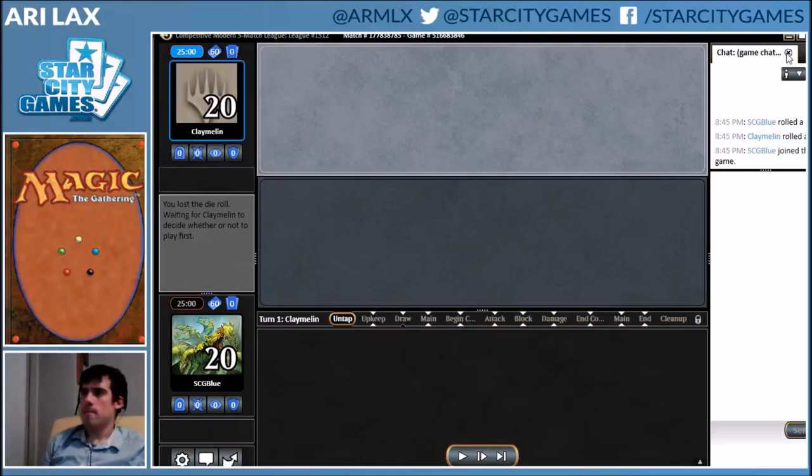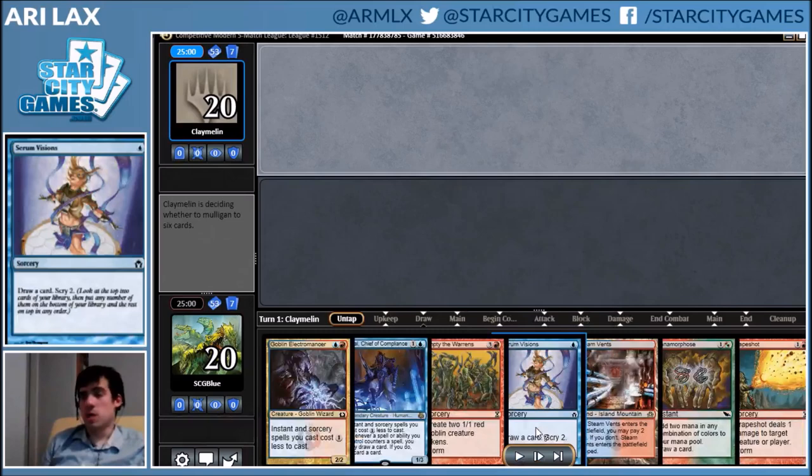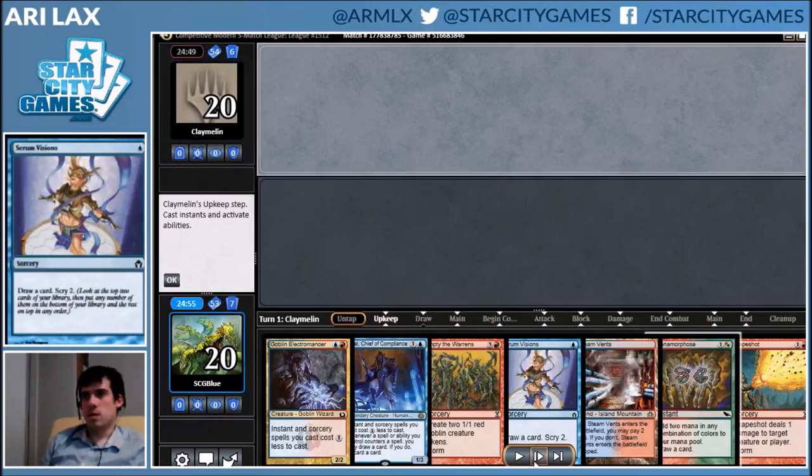Hello and welcome to round three with Gift Storm. Because we have the cantrip, we'll find what we need — especially because it's Visions, it's really easy for us to find the land. So that's a pretty clear keep to me.